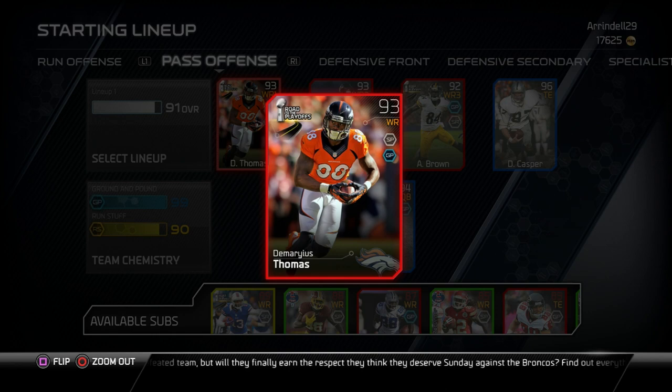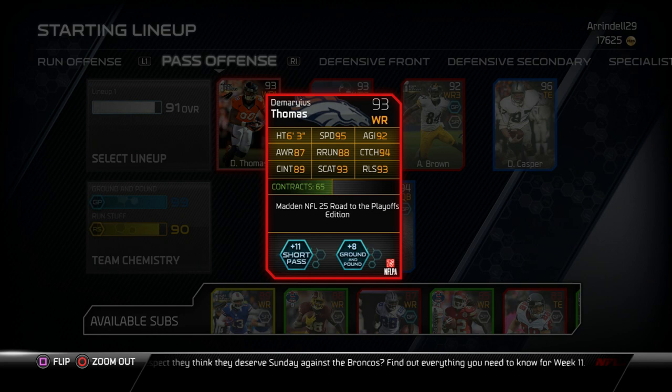Look at the back of the card — this card is a whopping six foot three tall, 95 speed, 92 agility, 87 awareness, 88 route running, 94 catching, 89 catching in traffic, and a 93 spectacular catch, also with a 93 release. This card has a plus 11 Sharp Pass and a plus 8 Grab and Go.